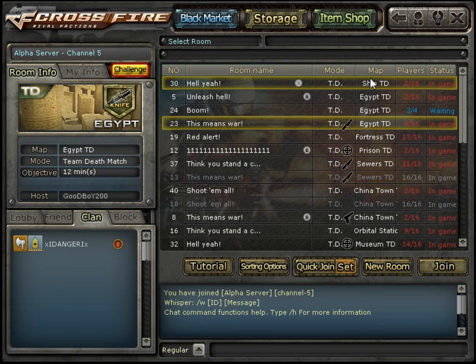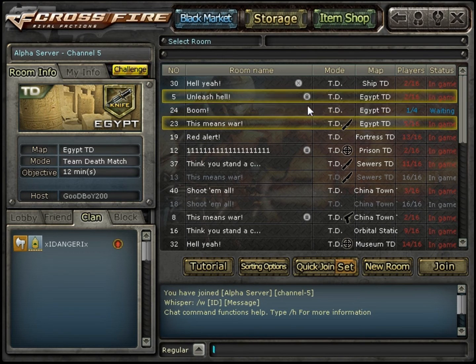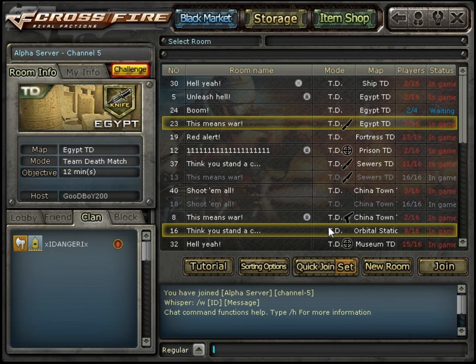I've done every single test you can possibly do: Mark C, CPL fix, the regular one in the control panel, and one through the control panel using the mouse keys on the right of your keyboard. I even downloaded raw input, and it changed the negative acceleration so now it feels like it's getting faster, but it never feels like it's getting slower — which is still not a good thing.